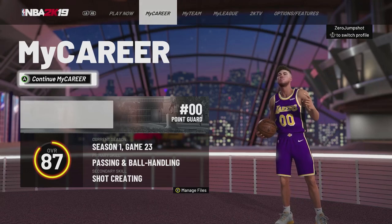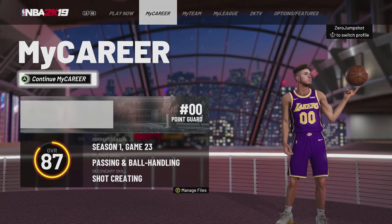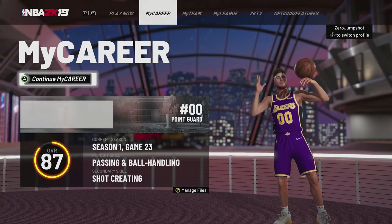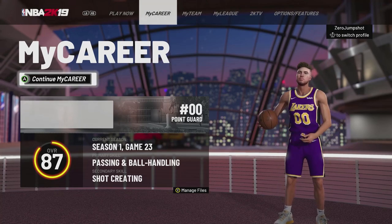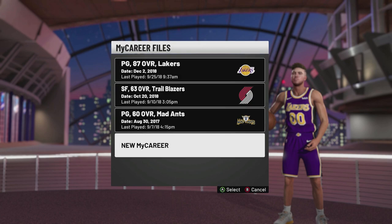So there is a way to fix this. It's not like simple — like, it used to be you can't just go in and change your name — but it is kind of easy. So you go to the My Career screen, you hit Y to manage files. You go down to New My Career and you create a new one.